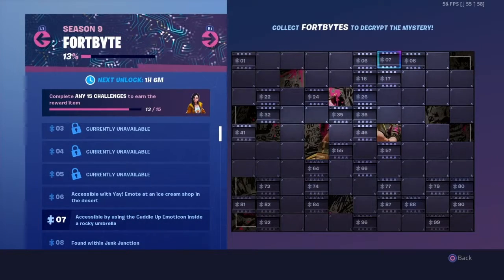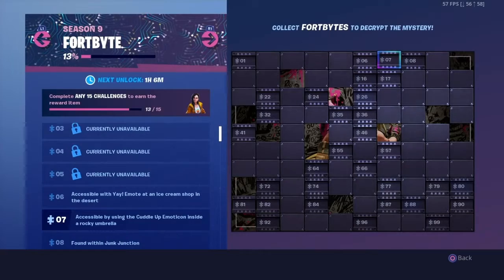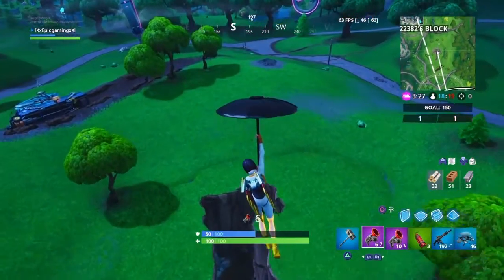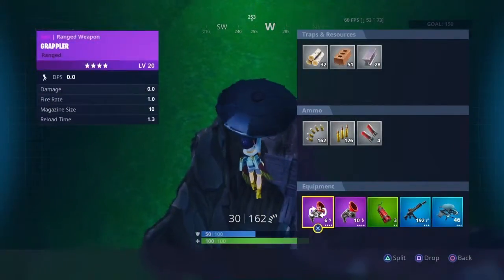Number 7 is located by the umbrella which used to be next to the motel but has now been replaced by The Block. As you approach the umbrella, land at the exact location where I'm landing and then use the emoticon Cuddle Up.